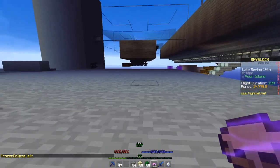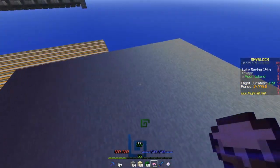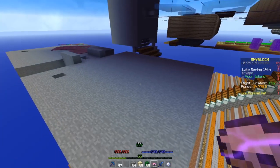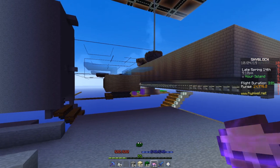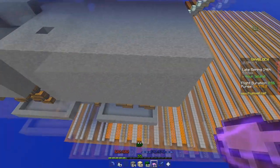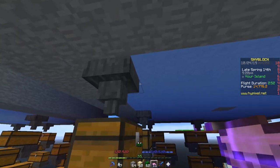Just to protect yourself, build this far away from any of your chests on your island, because in the rare case that the ghasts do escape through the walls, they can blow fire and end up damaging or destroying your chests. So make sure you build this far away from where your chests are just in case they escape.